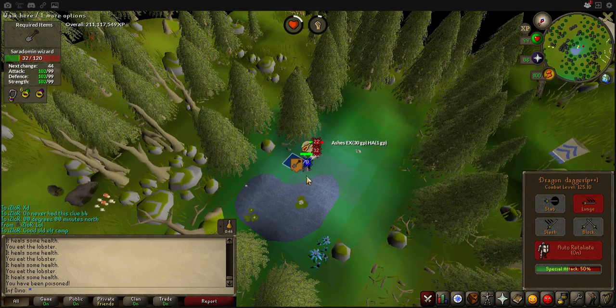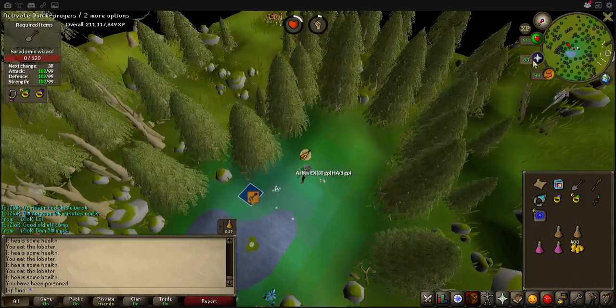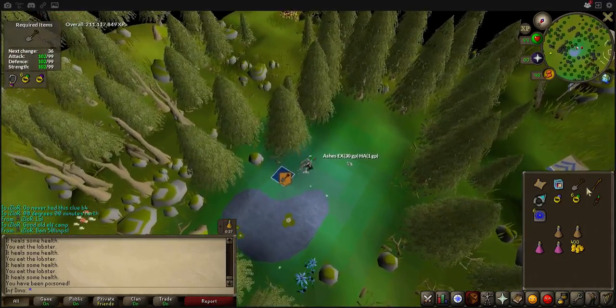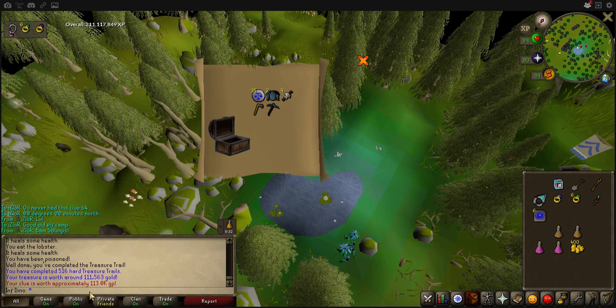Being a hard clue, it doesn't actually matter if you're a little bit spaced out from the actual spot where it tells you to dig. And dig, and you get your clue casket — 113k! It's not too bad.